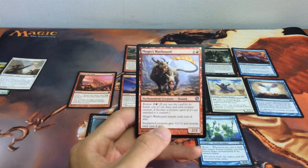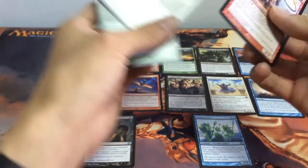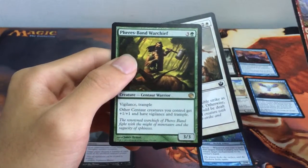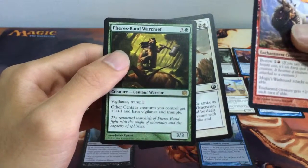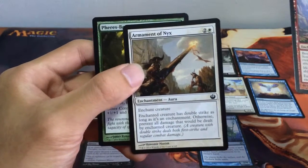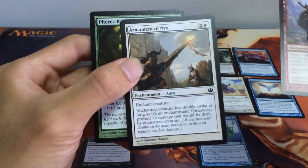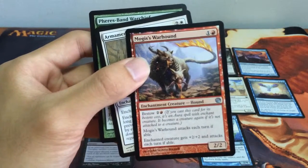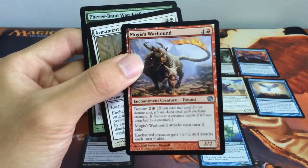So these are our top 3 picks for the card pool today. First up we have Pharika's Band Warchief, our 3/3 for 4 with Vigilance, Trample, and other Centaur creatures you control get +1/+1 and have Vigilance and Trample. Next we have Armament of Nyx, our aura for 3 — enchanted creature has Double Strike as long as it's an enchantment, otherwise prevent all damage dealt by the enchanted creature. And next we have Moji's Warhound, our 2/2 hound for 2 mana with Bestow cost of 3, and it attacks each turn if able.